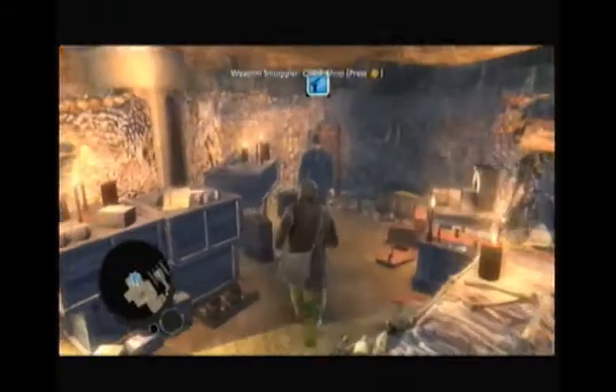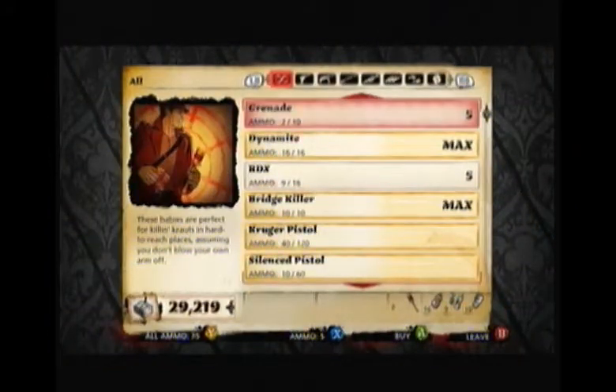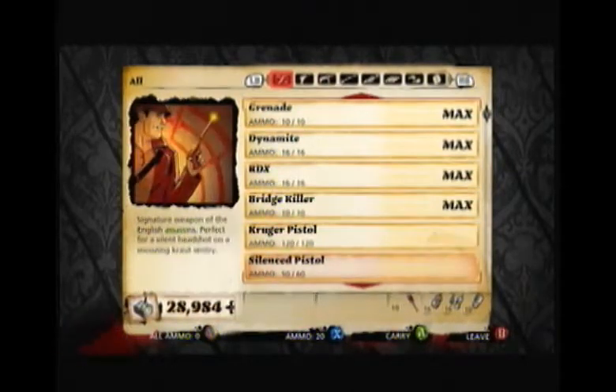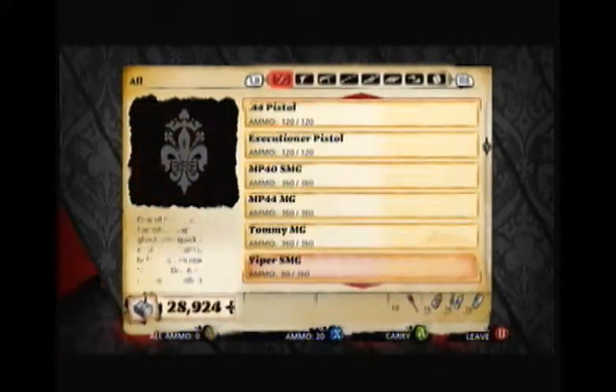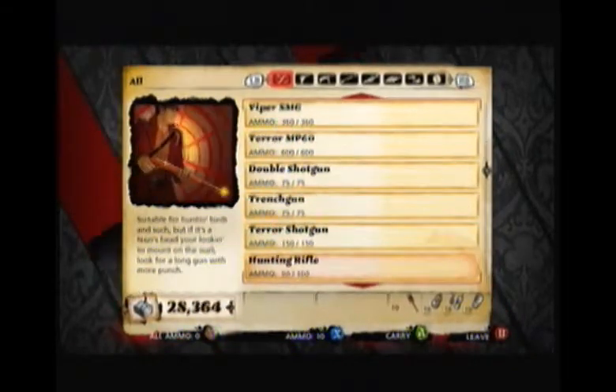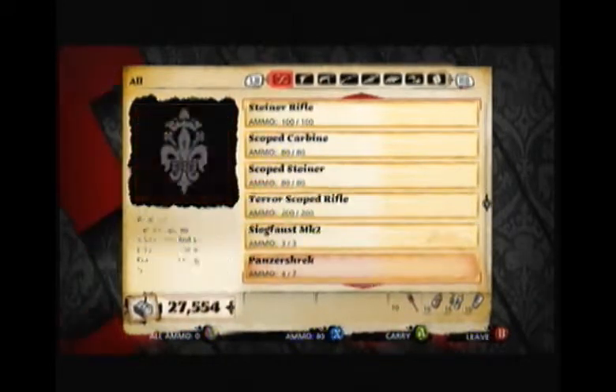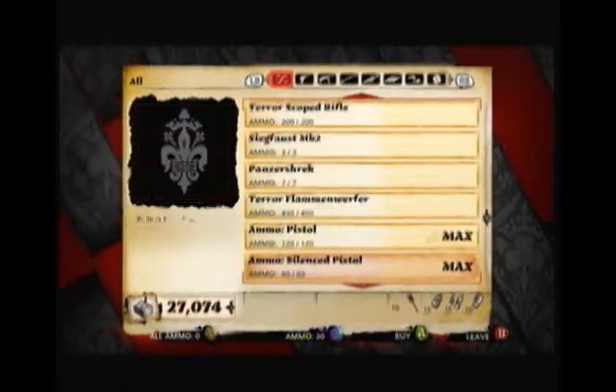That NPC got in my way every time I went into the HQ. Anyway, now we're going to refill up on everything, which is going to be about 22, depending on how much RDX you use or plant. We'll get anywhere from about $2,100 to $2,300 spent every time.